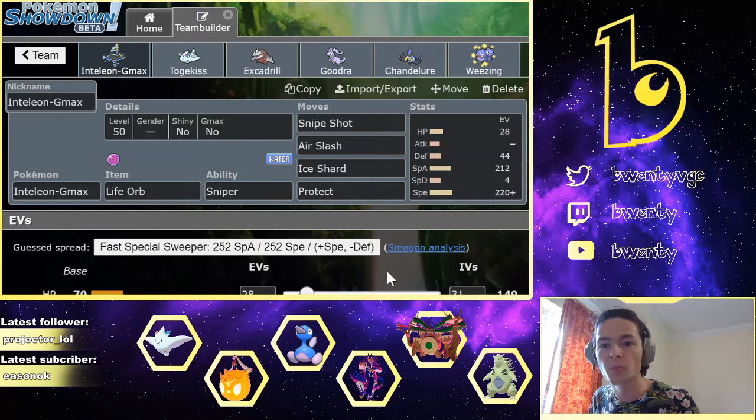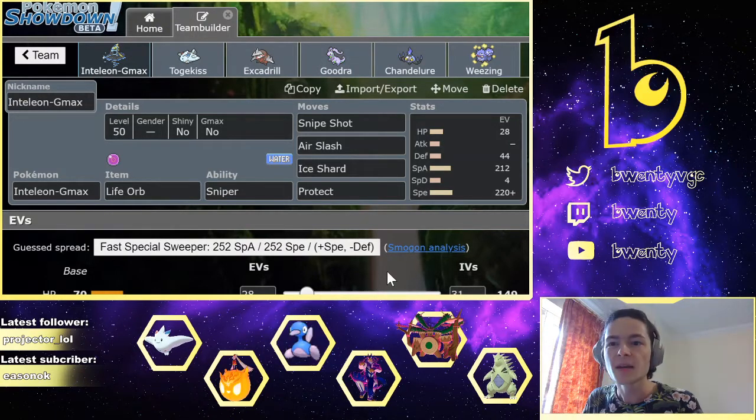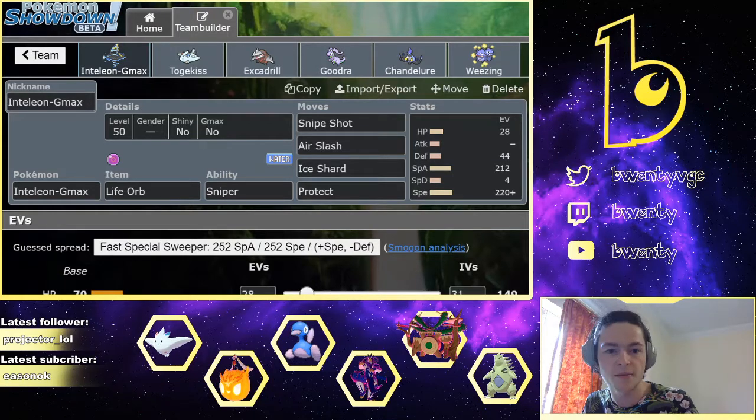For context, Snom joined our draft league like two days ago because someone else dropped out, so he hasn't had a huge amount of prep time. His draft is: G-Max Coalossal, Milotic, Torracat, Mudsdale, Galarian Mr. Mime, Morpeko, Sawk, Grimmsnarl, Durant, Garbodor, and Cinccino.